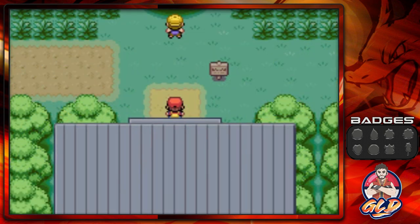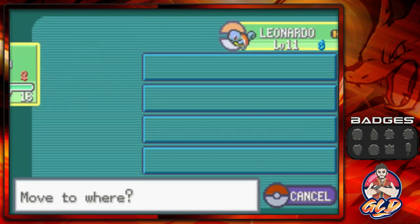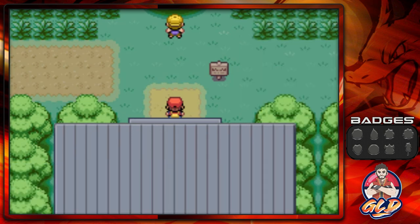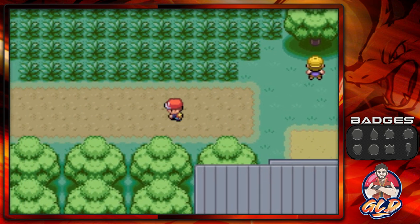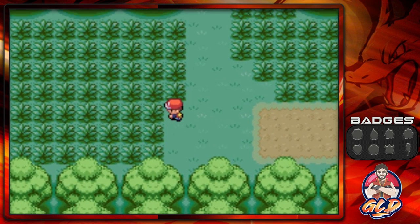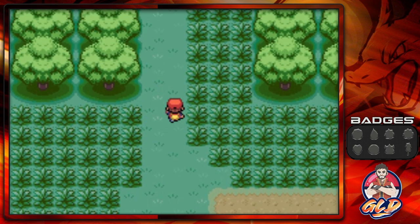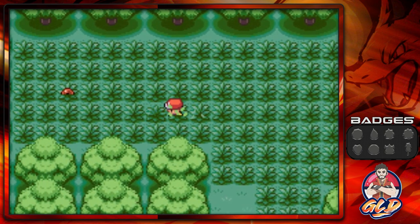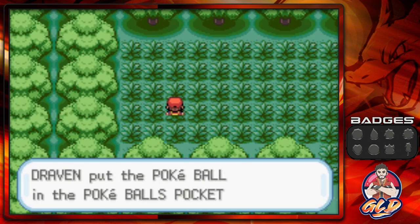Here we are in Viridian Forest. In the last episode we caught a Pokémon named Tornado the Spearow, and that's for this part of the forest because there are going to be a lot of bug type Pokémon. Some important battles will be boss battles; unimportant battles will be wild Pokémon battles. Look at that, we got ourselves another Poké Ball.